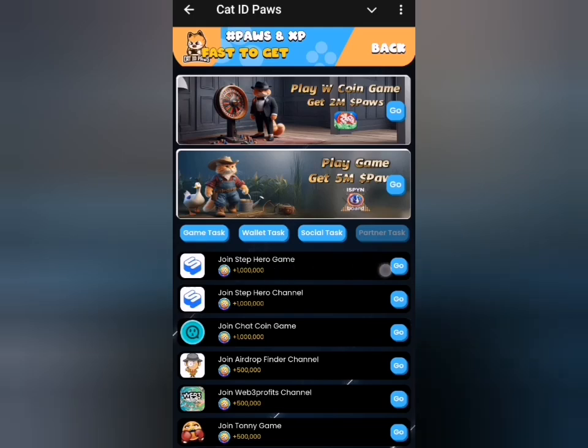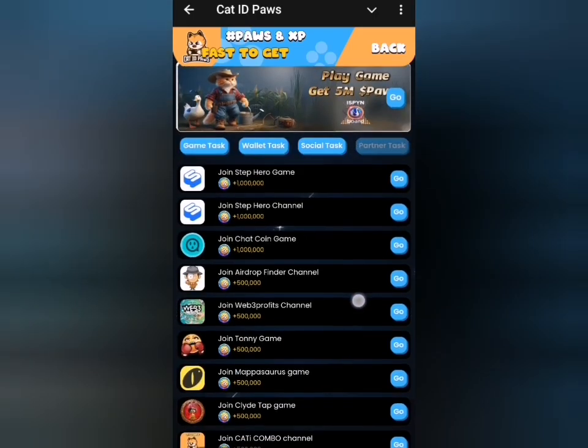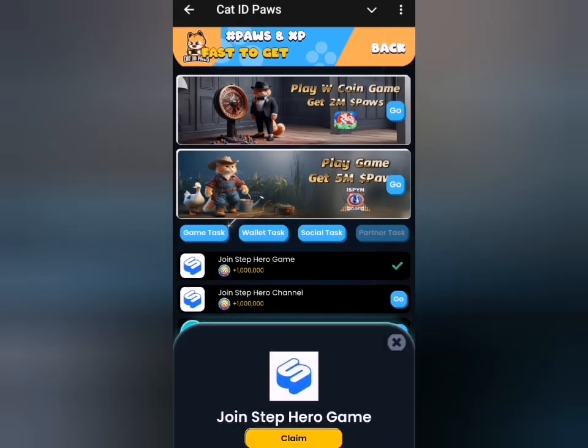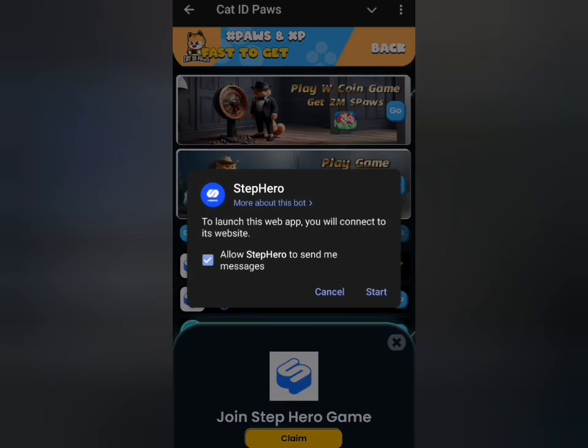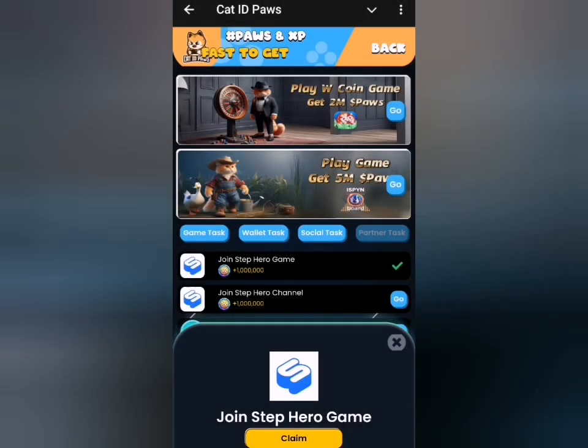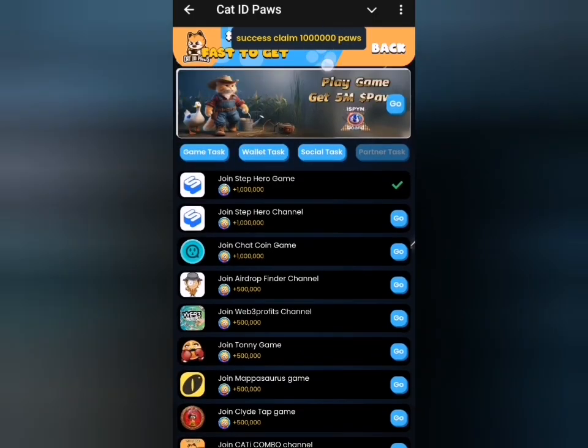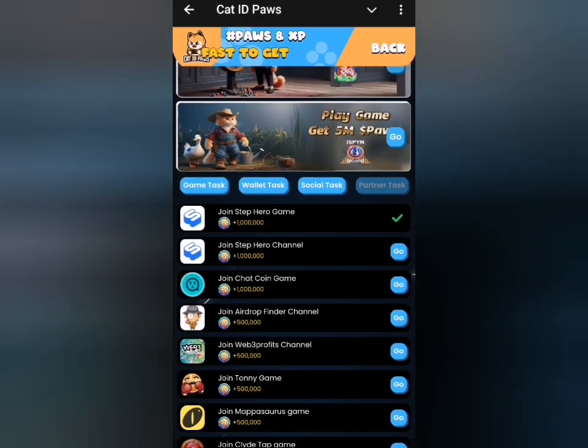Head to the partner tasks, and for each of these tasks that you perform, you can see you have 1 million coins and 1 million experience tokens. Just take your time and perform each of those so you can get additional rewards for this particular airdrop. Once you're done, click on claim and you'll be able to claim your reward. Take your time and go through each of them.